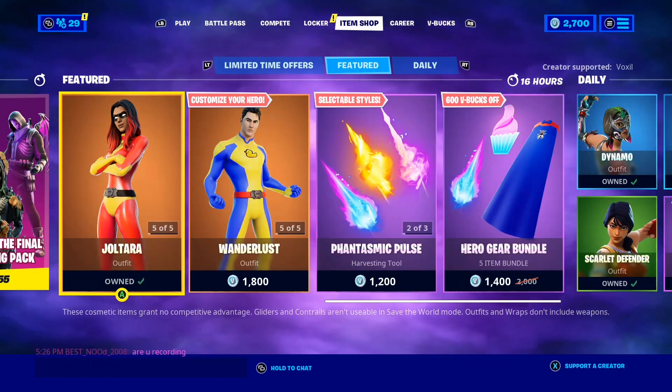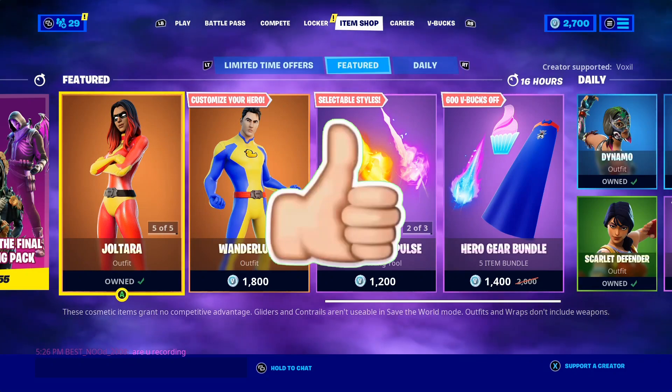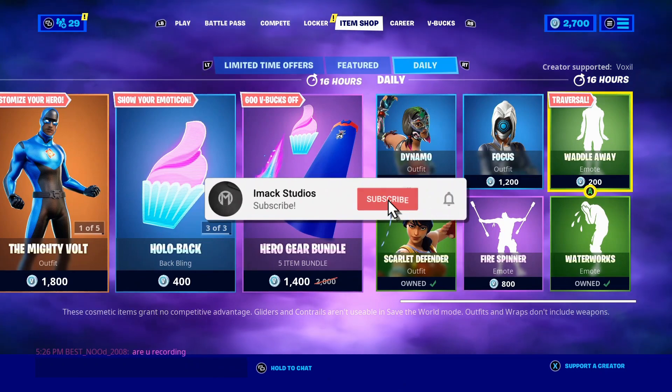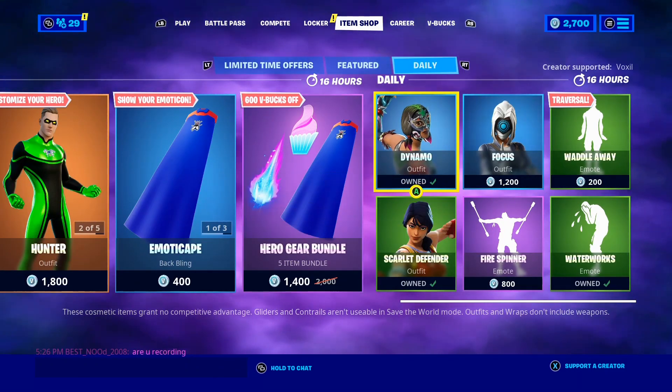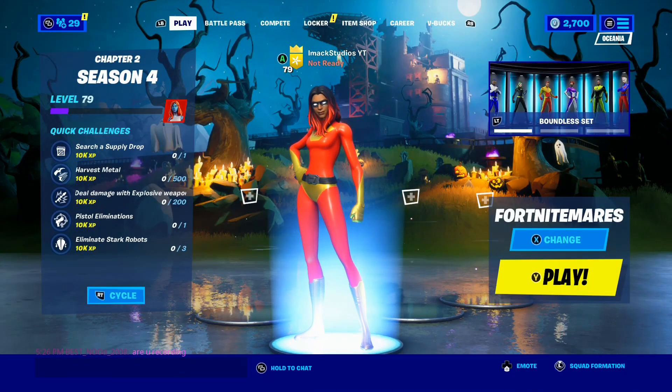When the Ghost Rider skin does release in the shop, I'm going to be gifting it to a bunch of subscribers. So if you guys want it gifted, all you have to do is drop a like on the video, subscribe with the post notification bell turned on, and comment your Epic Games username down below so I can add you on Fortnite and gift you the Ghost Rider skin when it releases.